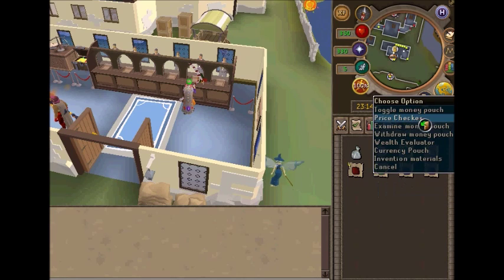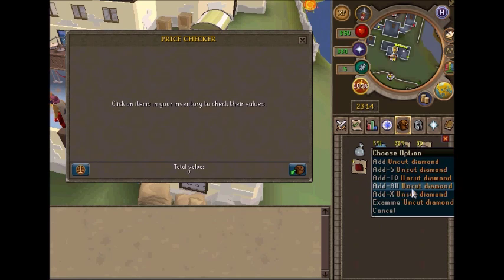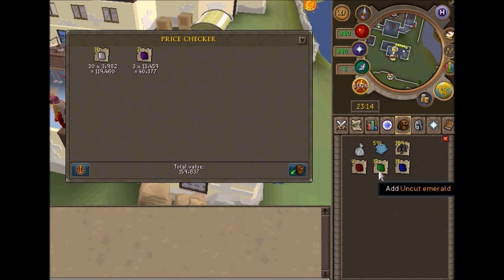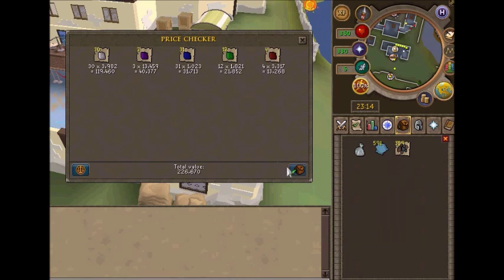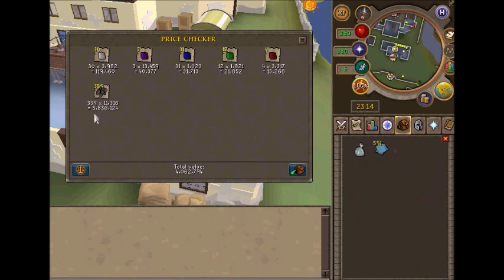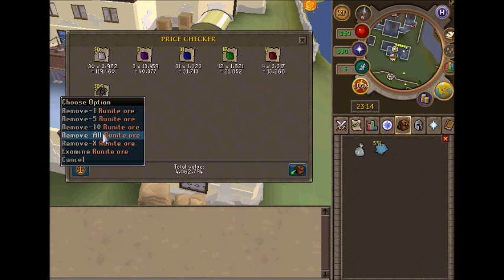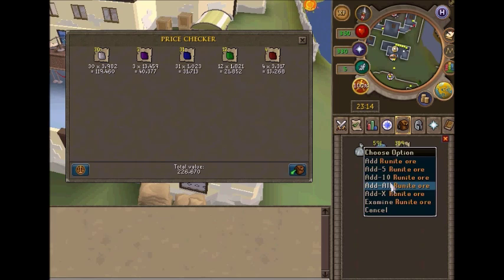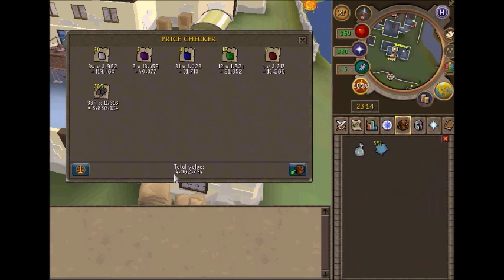I remembered I had three d-stones — I'm going to show on the screen. Was this one worth it? I would say it is worth it, because I've gotten two onyx in one scrimshaw one time. This is the ore that I mined — this is three hours. But if you take away the ore, you only get 226k, so you lose about 2.2 mil. But if you add the ore, then you made about 3.8 mil.